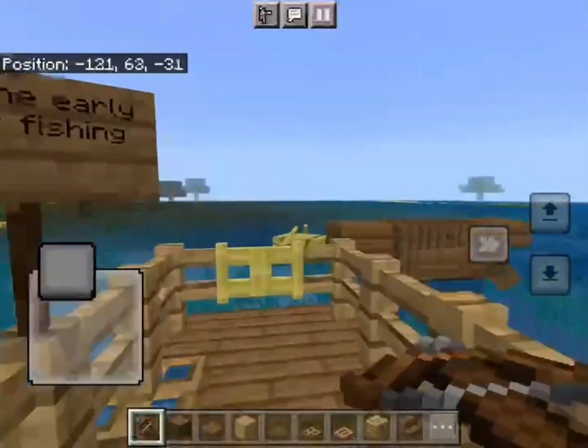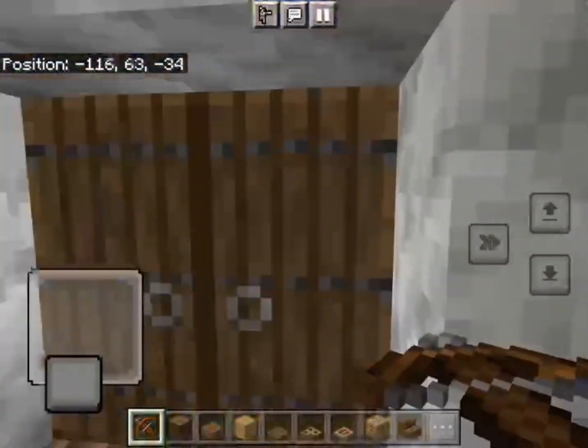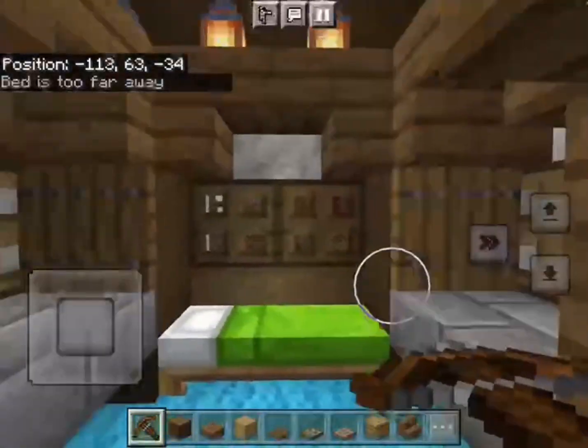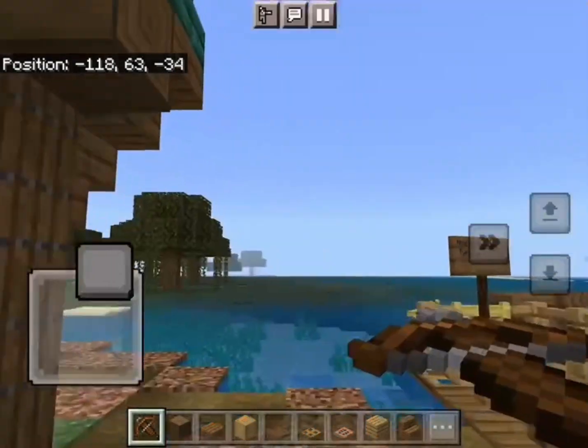Over here is our fishing dock along with some boats for decoration, and this is our forest house. You see this is our huge little interior — I didn't make it too big since I do not live here. I live in a mansion in that direction.